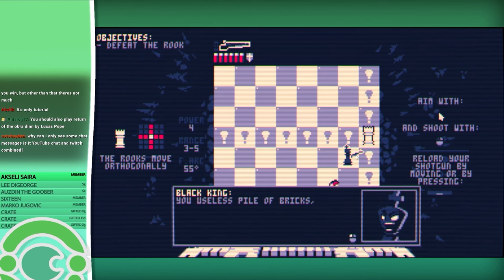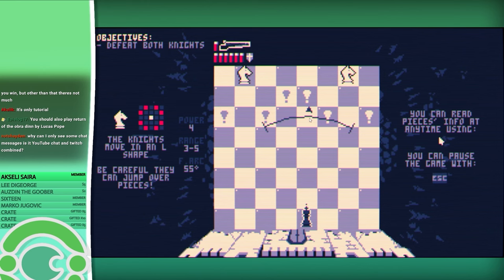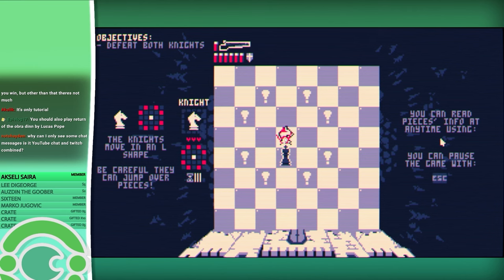Did I kill it? No. I can reload by moving, or if I want to stay in place I just press space, and I'm assuming that uses a turn or whatever. Three to five squares is my range — that's quite a bit. I'm assuming once it turns... okay, that makes sense. I have to reload. It moves and it should die. Cool. Is there a pattern to its move or does it just move as close to you as it can?